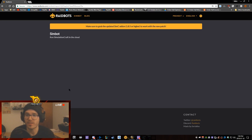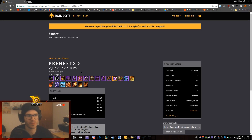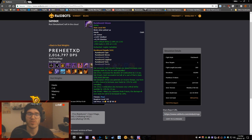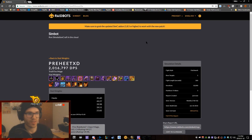Press 'Generate Stat Weights.' On high-traffic times you'll usually have a queue and wait a few seconds or minutes because a lot of people are asking for their sims. If you're a Patreon supporter — which I highly recommend, Raidbots is amazing — you'll be able to skip the queue and go straight to the front of the line. It also gives you an increase in iterations.